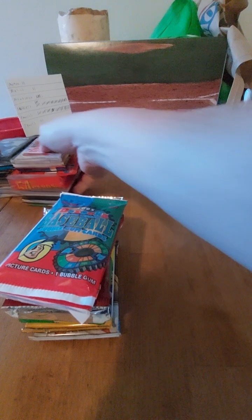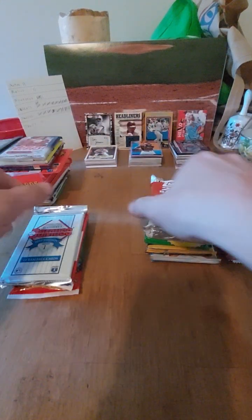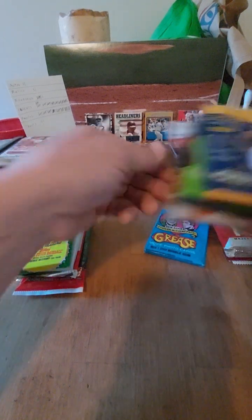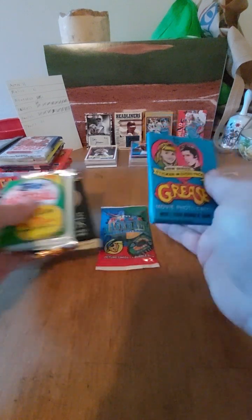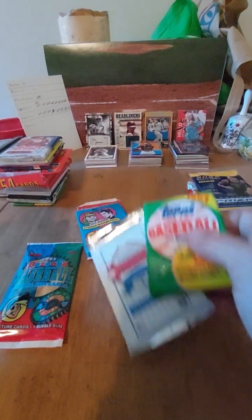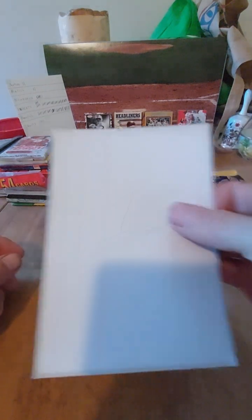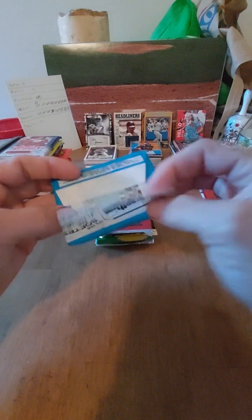We're going to be opening number 1. We've got some older stuff and newer stuff. One has relics and stuff in it so that could be considered newer. We've got some basketball, some soccer, and multi. So we'll save the ones with relics and inserts for last. We'll do the Grease pack first, then the Arizona pack, then Studio, then Don Russ, then Bazooka. Hopefully the bubble gum will be grape or cherry flavor.